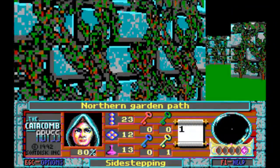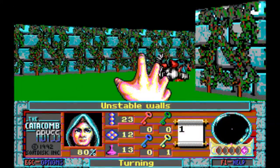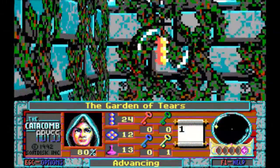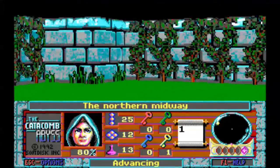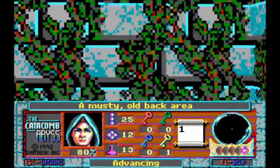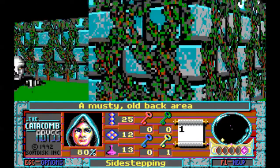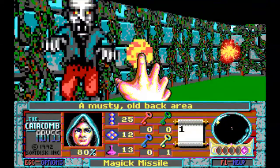This is because back then games were named according to rule of cool. Now, one thing that is nice about the Catacomb series is that the enemies are nearly always different throughout the series. There's a hell of a lot of visual enemy variety — not a lot of AI variety, but what can you do?